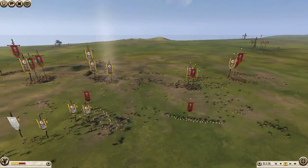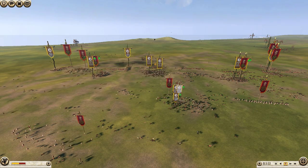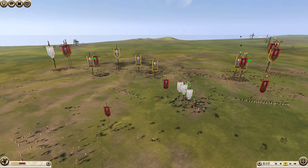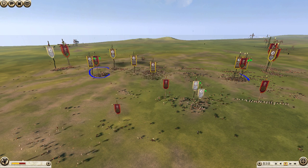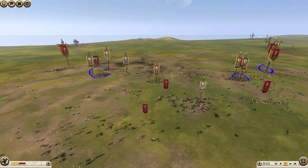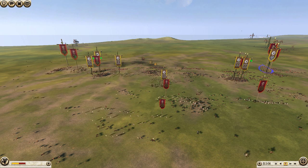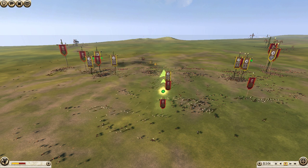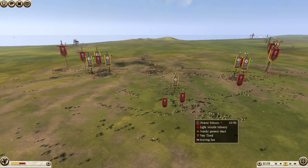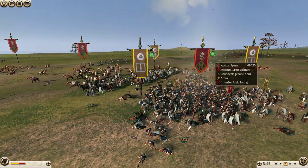And one by one, his infantry units are starting to crumble. It's simply a matter of keeping my infantry engaged with the proper targets — ganging up on Aegema Spears here, here, and eventually over here, and taking them out one by one. I'll use these noble swords to chase away his peltists, while the rest of my infantry engages and slowly crushes his army.